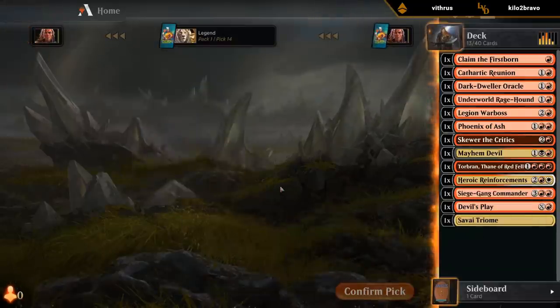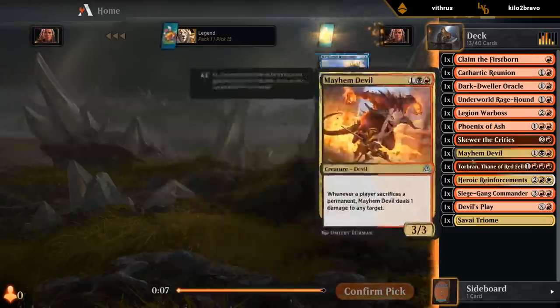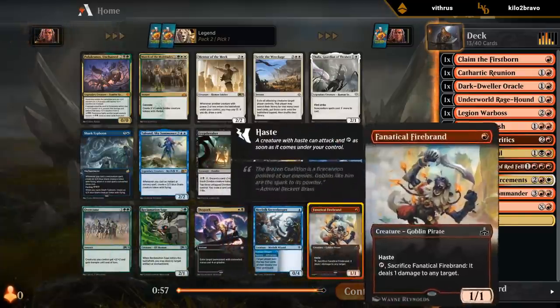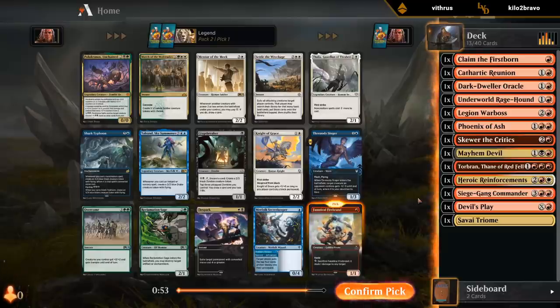We did wheel the Triome in case we want to splash black — it can even fix for the white for reinforcements, although we're probably not going to play all three colors. Bonecrusher — well, it's not an exciting first pick, but I'll take it.